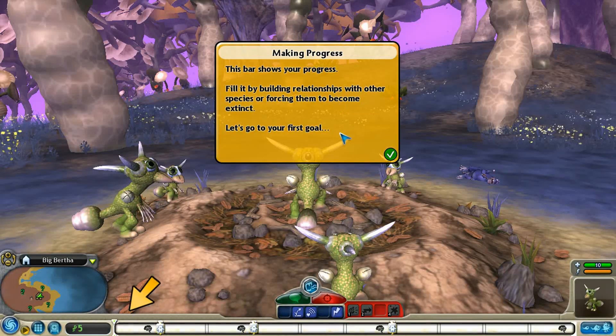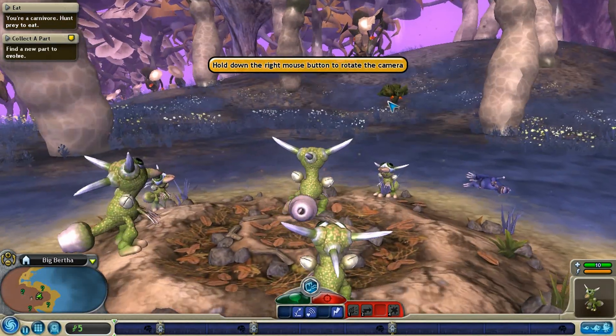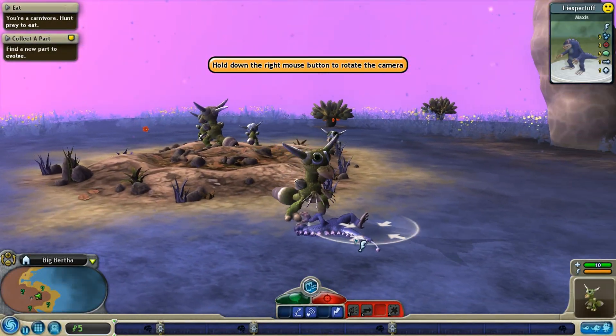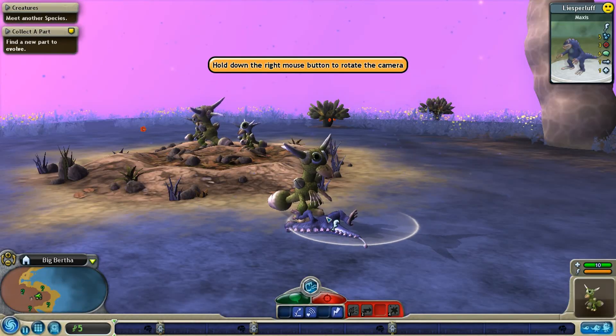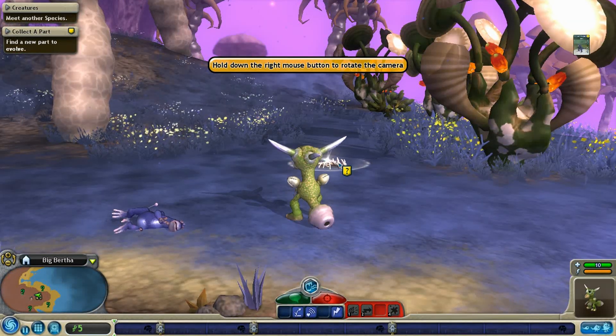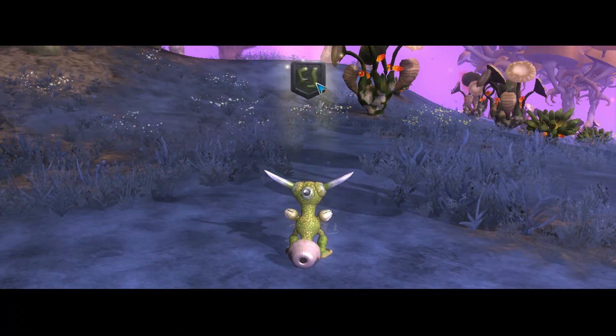Nice. So now we have to go to some other creatures. Yeah, you're a carnivore. Hunt prey to eat. Let's go. Oh my god, look at our little friends. Yeah, we gotta eat food like this. Nice. This is pretty cool, actually. I like little baby dragon. It's gonna be our theme.